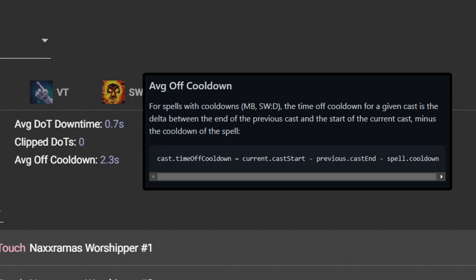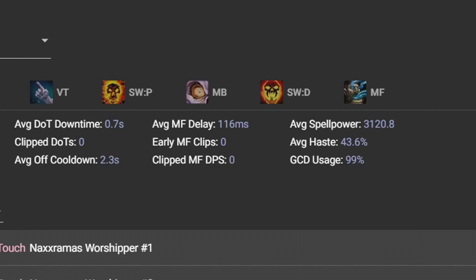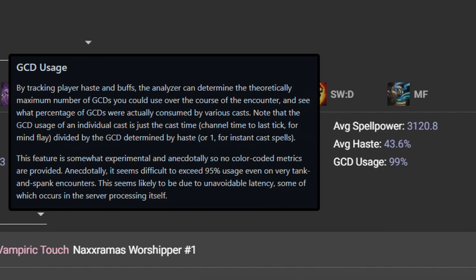Average off cooldown looks at spells you're actively using — such as Mind Blast and Shadow Word: Death — and how long they've been off cooldown before you've decided to use them again. Then there's GCD usage: the analyzer determines the theoretical maximum GCDs you could have used during that fight and what percentage were actually used. You really want this above 90%. Reasons it may be lower include unnecessary movement, unfamiliarity with a fight, raid mechanics like web wrap, unavoidable downtime like Gothic the Harvester, not spell queuing, or confusion on what to cast. On a tank-and-spank like Patchwork you should be at least 95%.